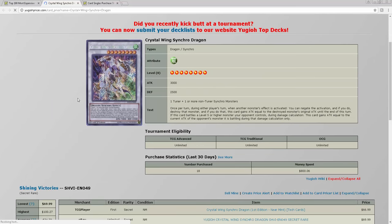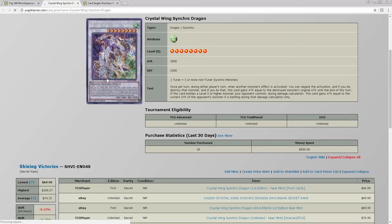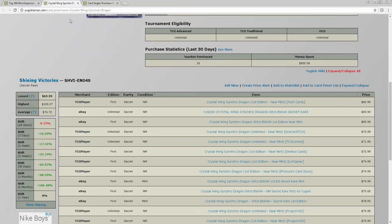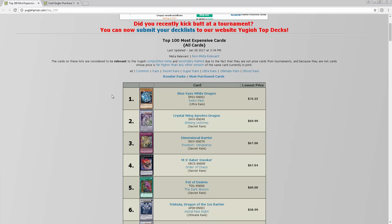As I mentioned the Crystal Wing in my last market watch, probably two or three months ago, I told everybody to pick up this card at 30 bucks — it was literally 30 to 35 dollars. I said this card is only going to shoot up because DDD needs it and Wind-Witch needs it. Now look at the price — 70 dollars. It's pretty much the most expensive card in the game right now.